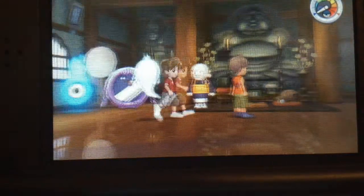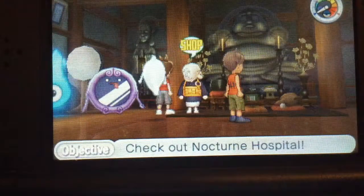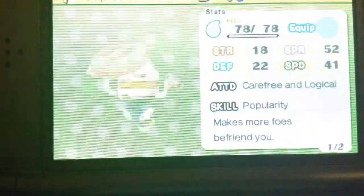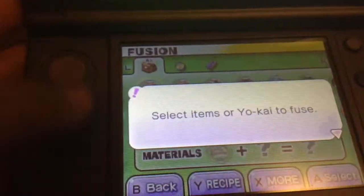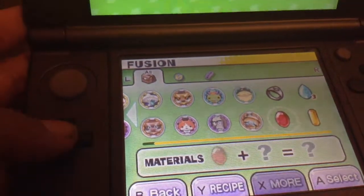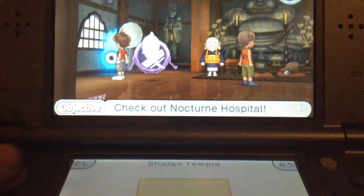What you will have to do to get Bloom Noco: after you catch a Noco, come to this man and select fuse. You will want to pick your Noco and your Drop of Joy, click them, and you will fuse them to get Bloom Noco.